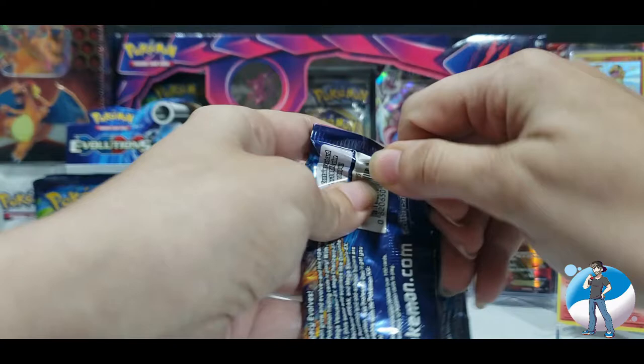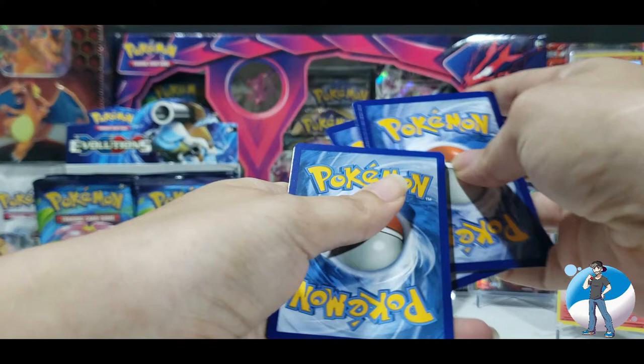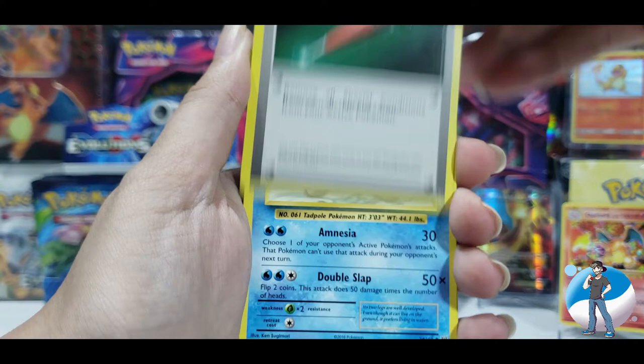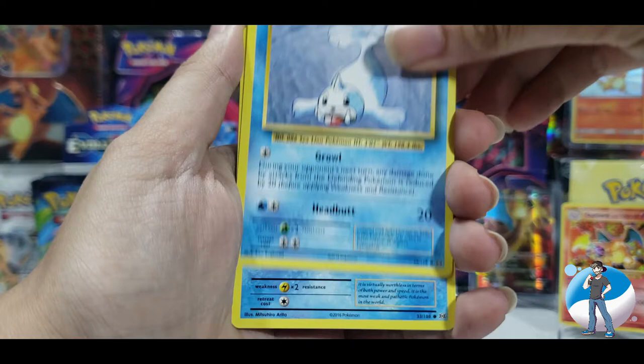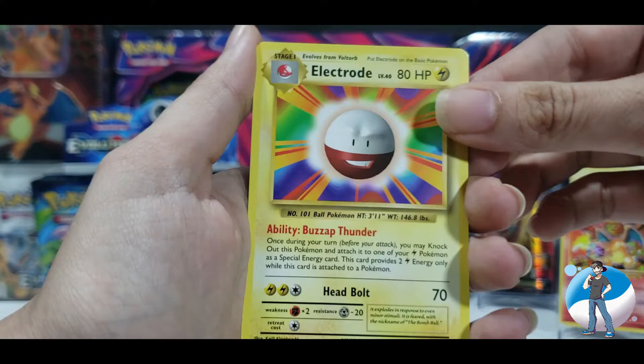Another Charizard pack — let's get into it. Two Charizards already! Three from the back, turn around. Porygon, Full Heal Trainer, Poliwhirl, Poliwag, Seel, Magikarp, Energy, Caterpie, Reverse Holo Staryu, and Electabuzz. Not even mad, because I got those Charizards.